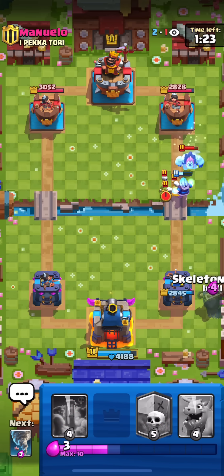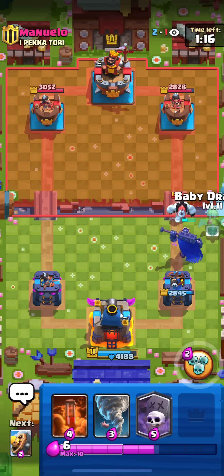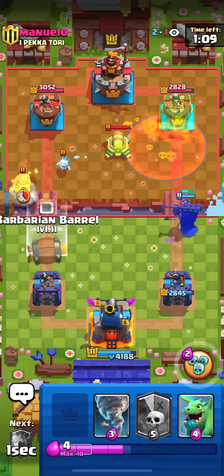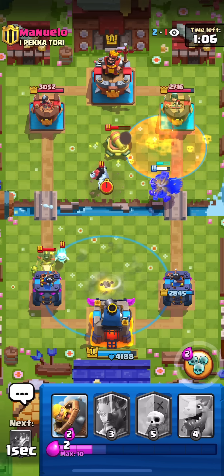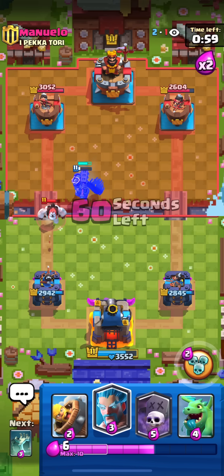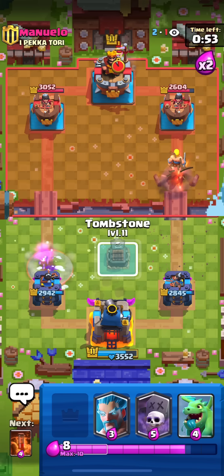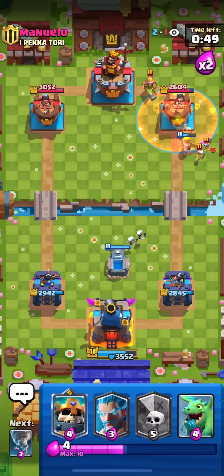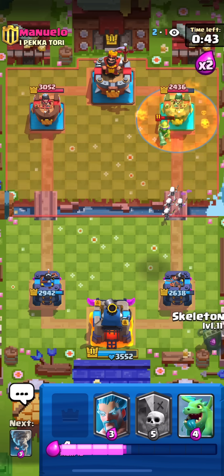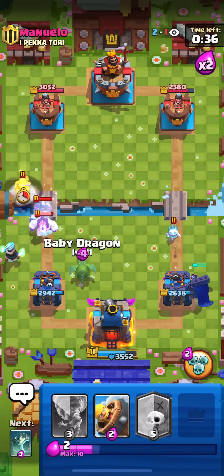I'm going to put Skeleton King in the back to get souls from the skeletons. Preparing my attack - he Cannons first so I keep Poisoning. He goes to the other lane. Double elixir now - combos with Baby Dragon and Graveyard. He goes Musketeer in the back - this is a free Poison. He Fireballs too. I put Skeleton King in the back getting all those souls.